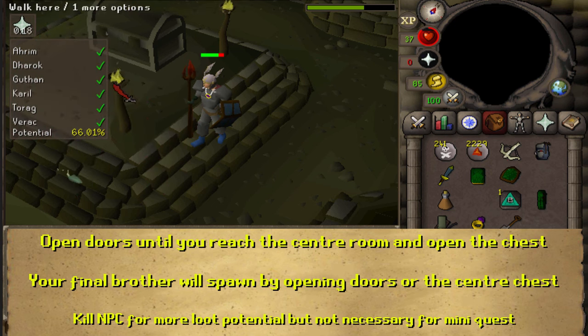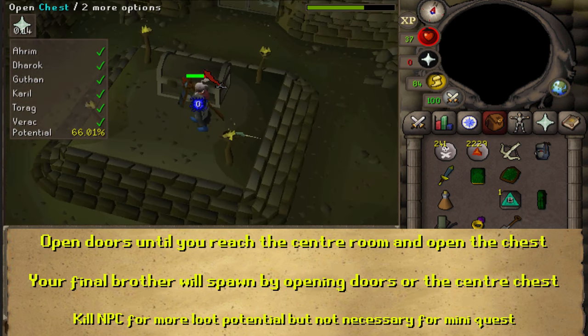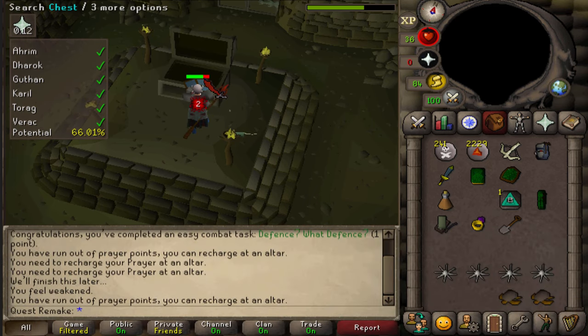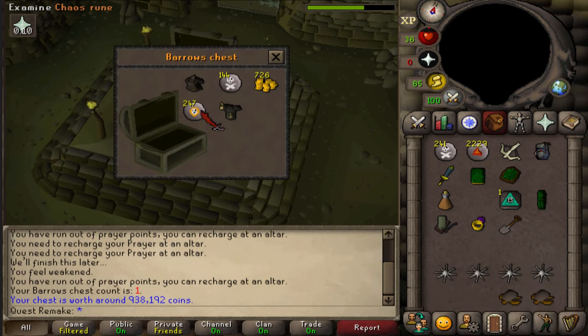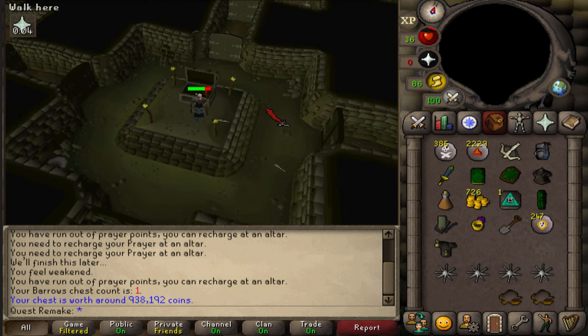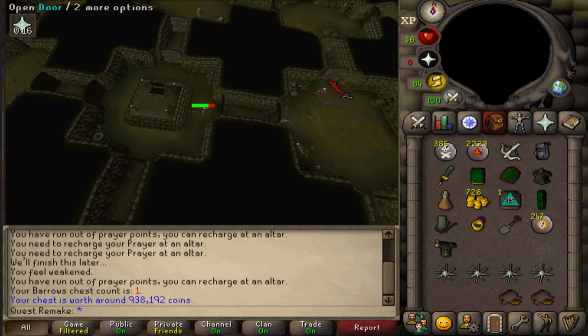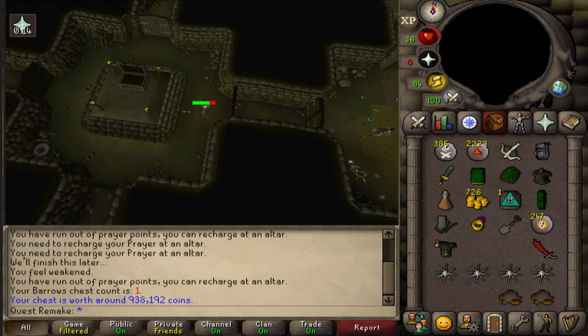Once your sixth brother is defeated — either by opening doors or opening the chest in the center — open and search the chest. You will get a Strange Icon. Bring this Strange Icon back to the Strange Old Man. You can make your way back to the ladder and climb to the surface, or simply teleport.